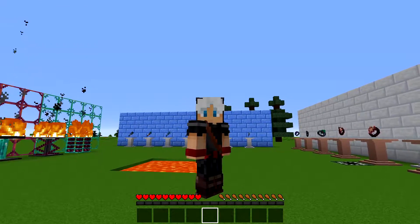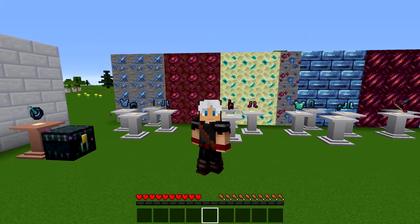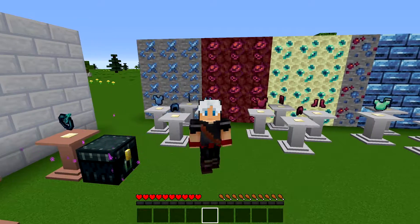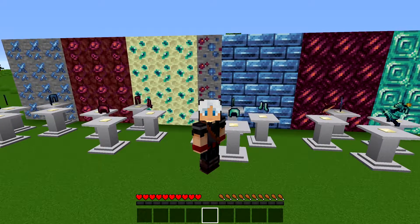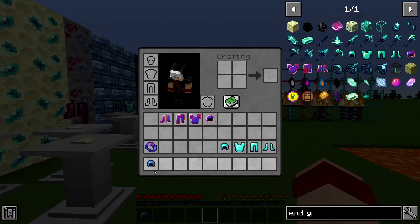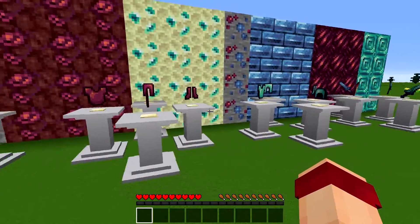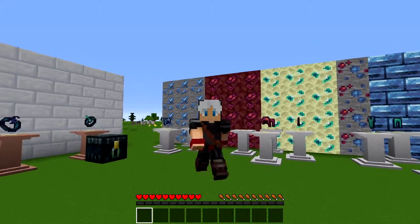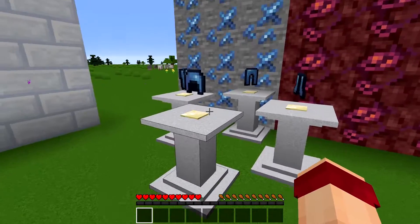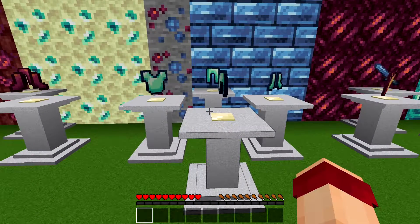So what does this mod give you, and what's so great about it? Well, it does give you really nice armor. You've got four tiers of armor — there's three in the background and I've got one in my inventory which I'm going to leave till last. Over here we've got Gobber armor, over here we've got nether Gobber armor, and then we have end Gobber armor. They are much stronger than diamond. A diamond helmet has three armor and two armor toughness; this has got 2.5 armor toughness and six armor, so it is twice as strong as diamond.